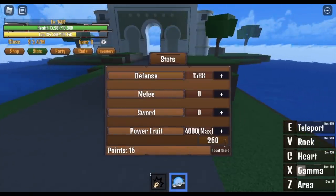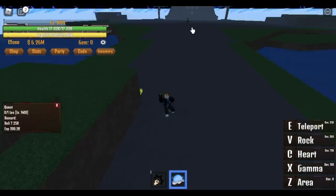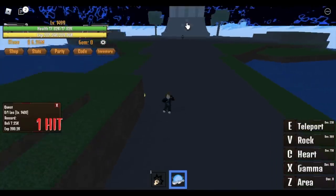Stat check: max power fruit 1,500 plus stats allotted in your defense. You can dance while defeating Leo until you reach level 1,500.